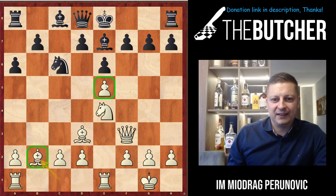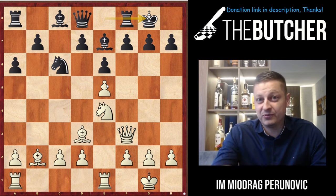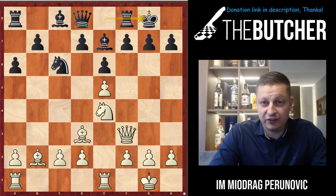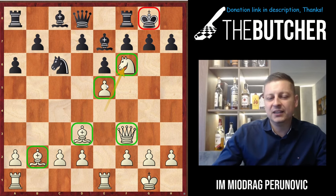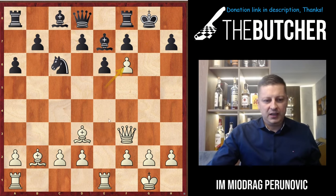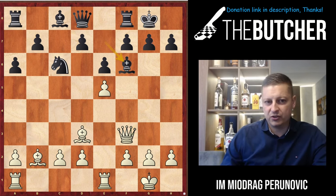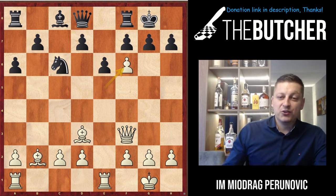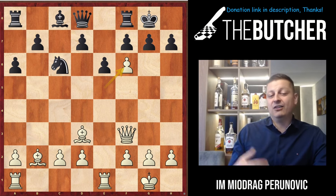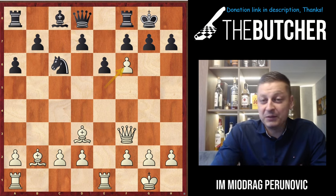I played Bb2 and he played castles. Puzzle time — pause the video and try to find the brilliancy by White. Congratulations to all of you who said boom, Nf6! What a fantastic sacrifice. If he captures by pawn, I recapture, and now look at the bishop on b2 — it supports mate next move: Qg4, Qg3, or even Qh5 in some lines. The mate was inevitable. My opponent captured by bishop, so I recaptured by pawn. You can imagine the triumph you feel during the game — you sacrifice a piece and your opponent takes the bishop. For him it's terrible; for us it's beautiful.